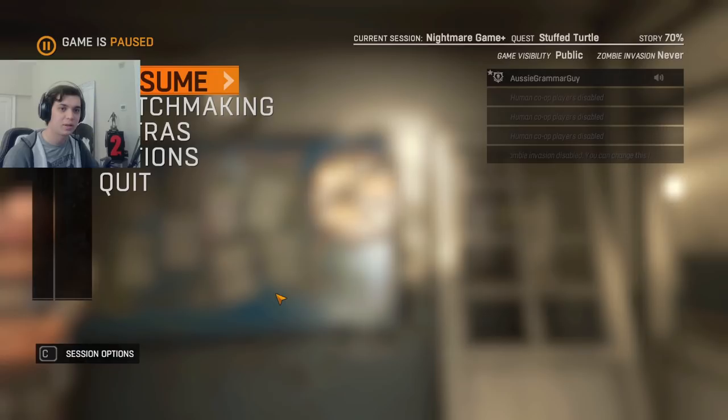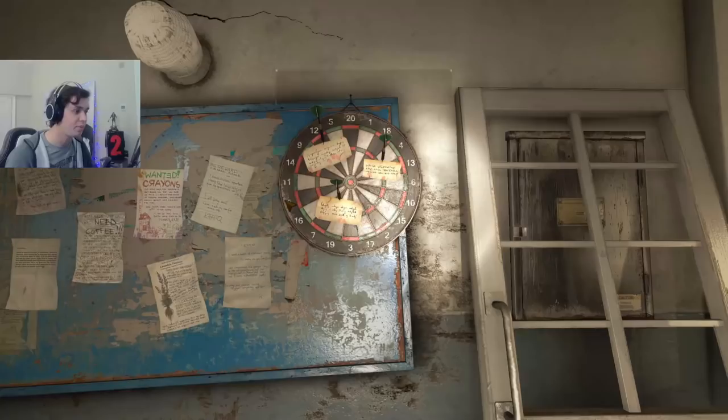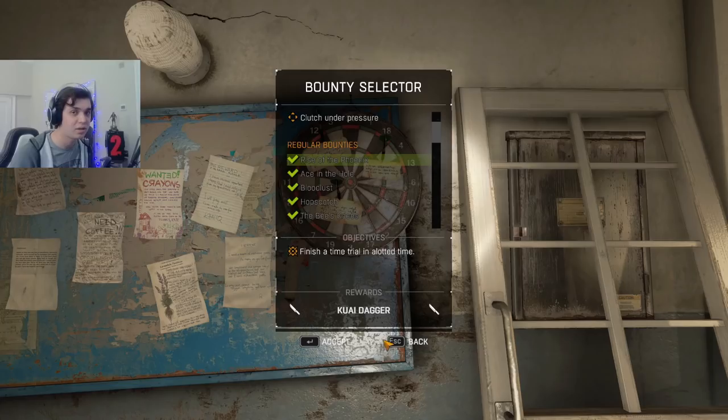Let me go over to the game. Since it's a bounty, you need to go to your bounty board. This only works if you've completed the game on your save — I have a save here that's completed the main story. You'll see all these bounty boards and bounties will pop up. Ignore all the others; the one we're looking for is Rise of the Phoenix.